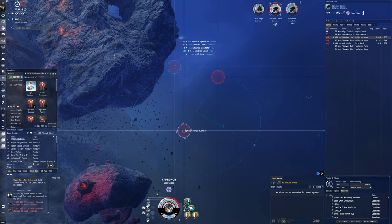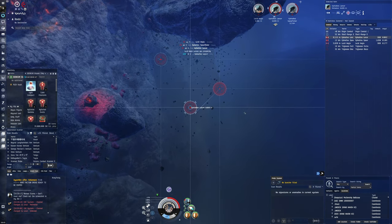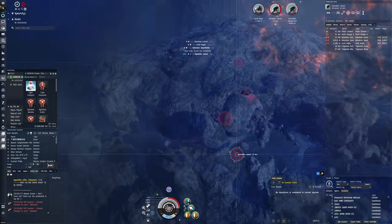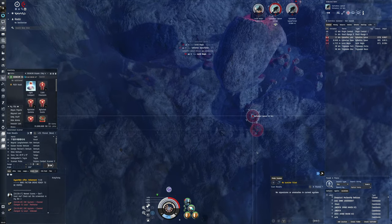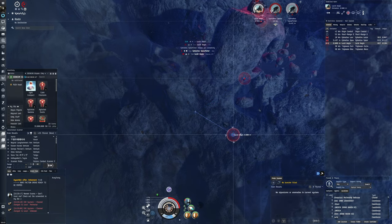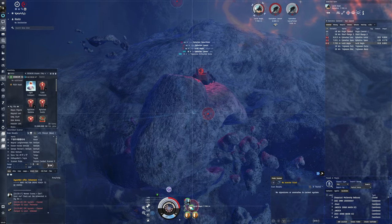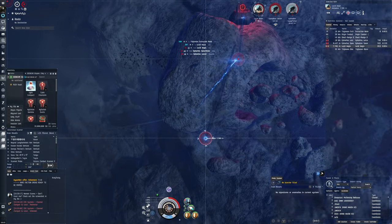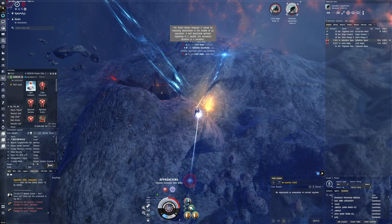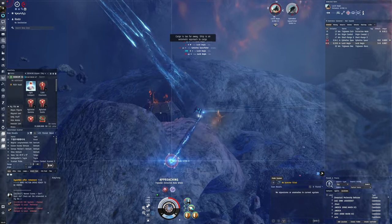Maybe we can pull range a bit, sort of lure them into each other or something. Is he remote repping? Yeah, he's remote repping that guy. You see that — the Lucid getting remote repaired. It could be an option to take him out. Now they're colliding into the asteroids — they might take a bit of damage. Oh, we get a free extraction node there as well, that's good. Let's get this extraction node.